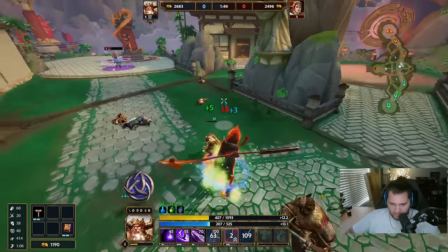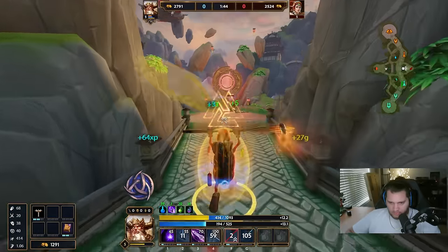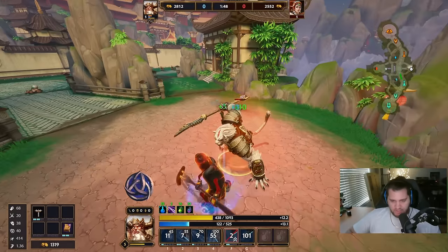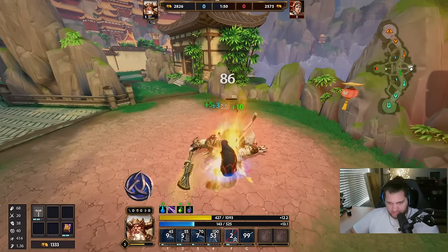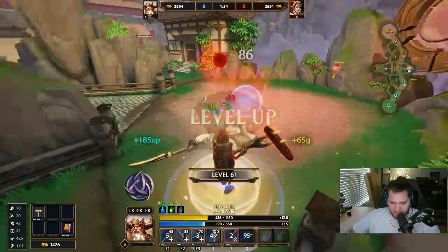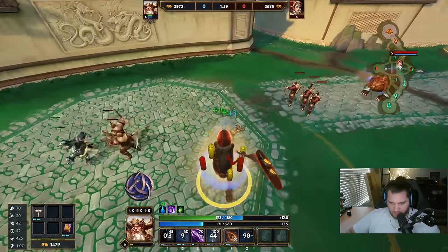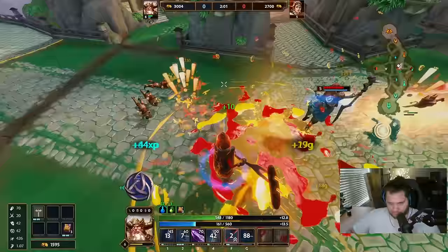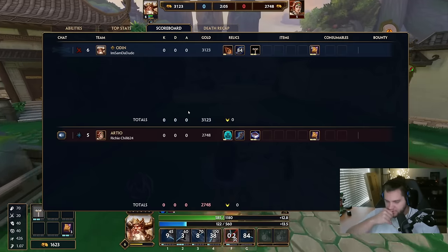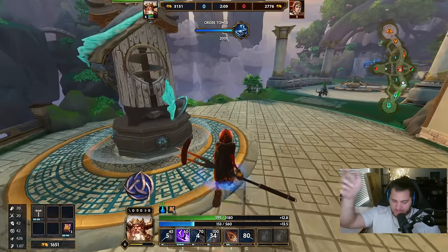I'm just slow clearing this because I want my red buff. We're just going to do one tick of the three, because if you do the first tick of your three it does an auto attack speed increase with a radius around you. If you do the second tick, it automatically aims in towards whatever enemy god you're looking at. If you do the third tick, it is a stun.